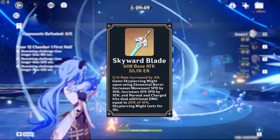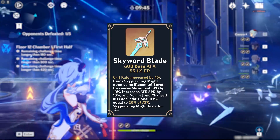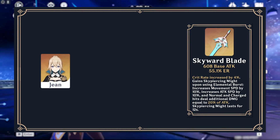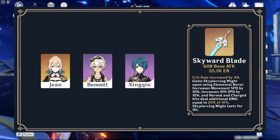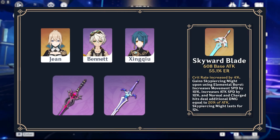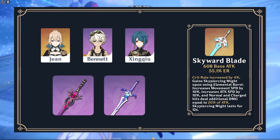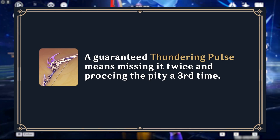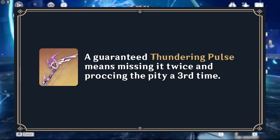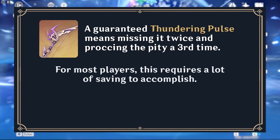However, Skyward Blade — Thundering Pulse's weapon companion on the weapon banner — is not a good weapon. While it can be used on units like Jing, Bennett, and Jing Cho, it is never the best-in-slot option for any of these characters, and there are even 4-star weapons that are competitive with it or straight-up outperform it. Being able to buy Thundering Pulse using Fate Points requires missing it on the weapon banner twice and pulling another 5-star weapon in its stead.